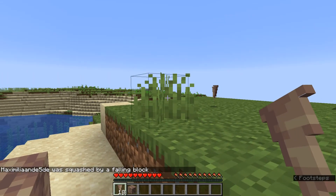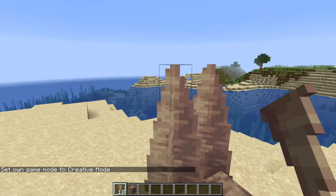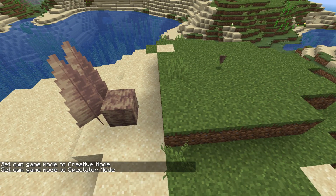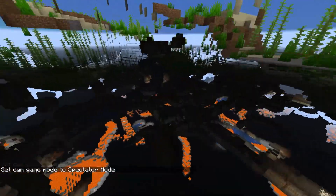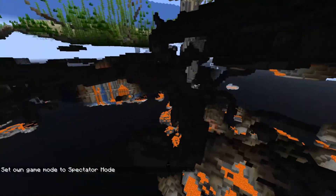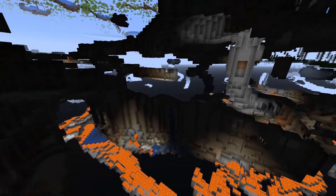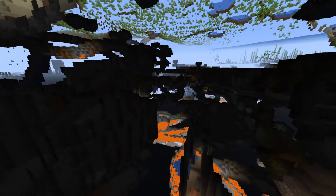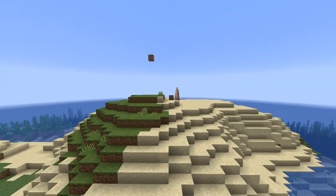Next up, stalactites drip water — or lava if there's lava above the ceiling. Let's see this happening. Let's see if there are caves already — I don't think there are, but we can go underground to see. They'll need to change the cave generation before they can add the dripstone caves, so I don't think these spawn randomly just yet. There are no dripstone stalactites or stalagmites underground here, so we can just experiment with them ourselves.